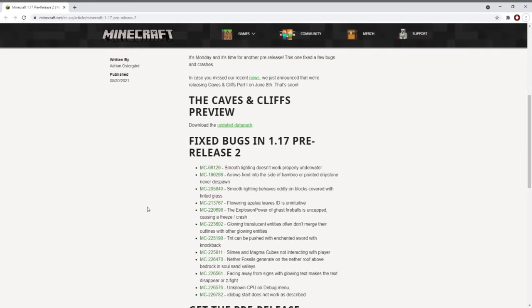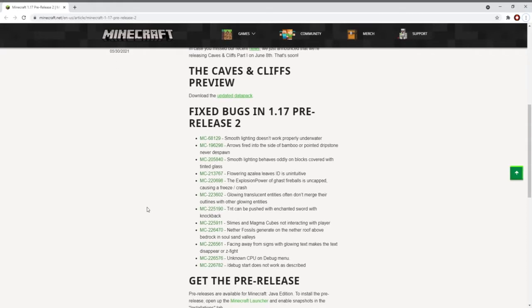Glowing entities that are also translucent often don't merge outlines with other glowing entities. TNT can be pushed with an enchanted sword with knockback — so if some of you have been doing that, you better run from the TNT now. Slimes and magma cubes not interacting with the player has been patched. Nether fossils generating on the nether roof above bedrock in soul sand valleys has been patched, so less strange formations. Facing away from signs with glowing text makes the text disappear or z-fight. Unknown CPU on the debug menu and the debug command not working as described have also been fixed.